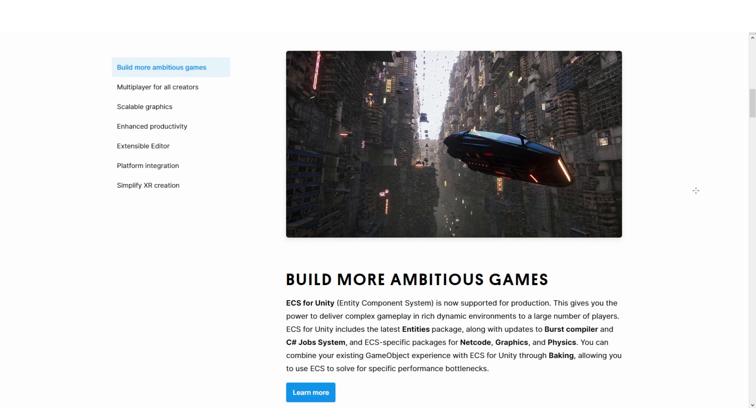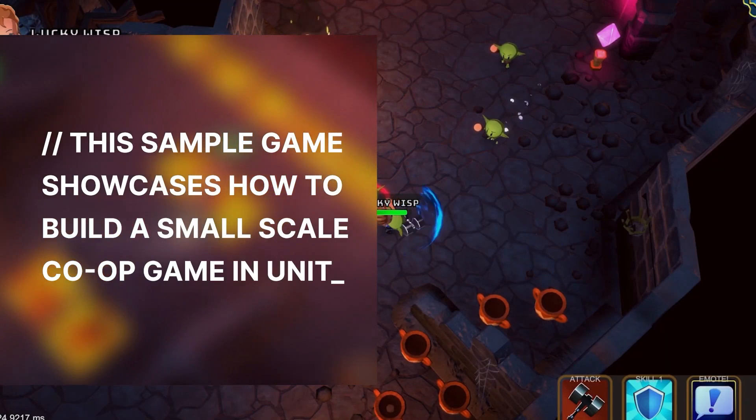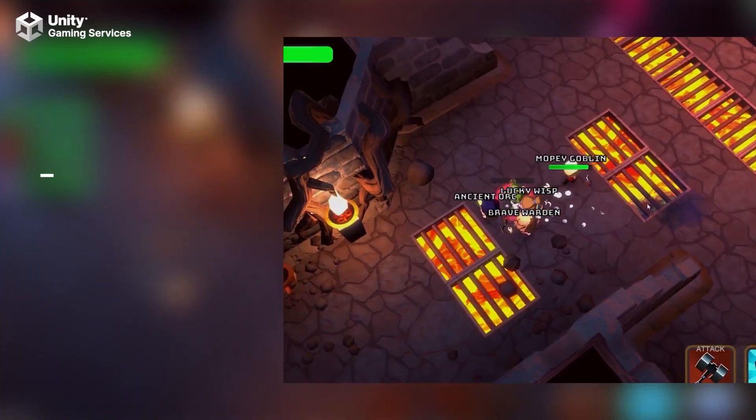Alongside Entities 1.0 comes a new graphics package, also DOTS physics, and even a new DOTS netcode. I haven't looked into this by myself, but it's intended to be super performant and highly scalable, so where netcode for game objects is meant for smaller scale games, DOTS netcode is meant to handle anything you can think of.